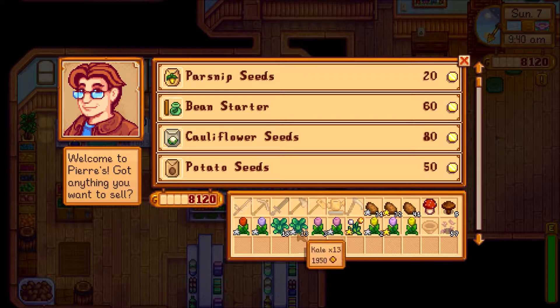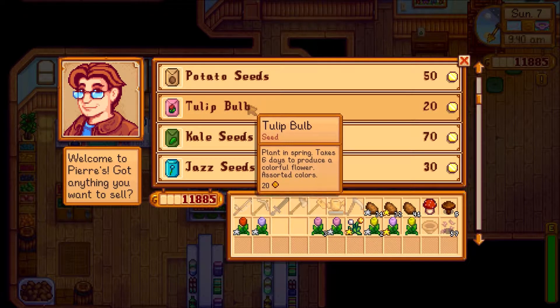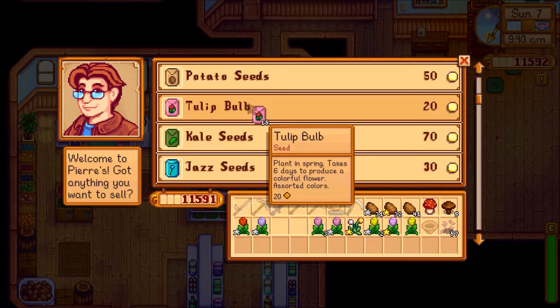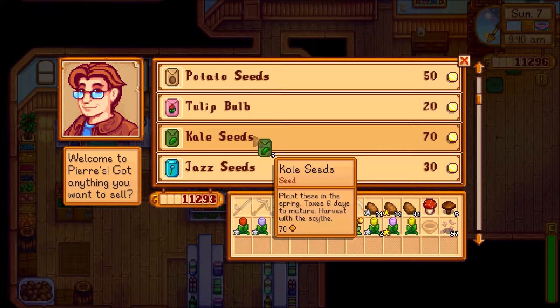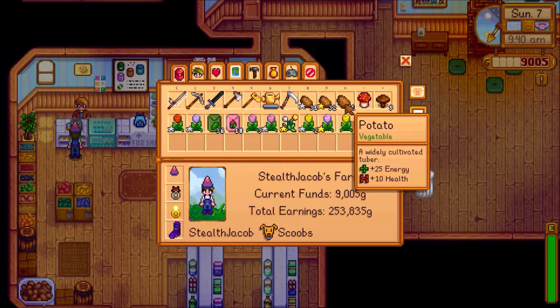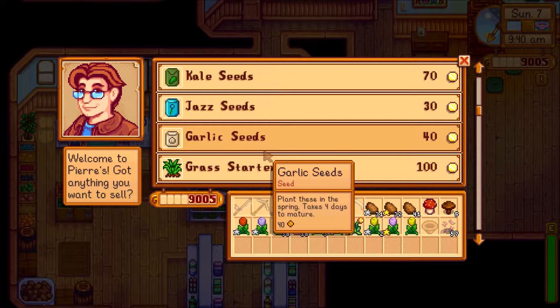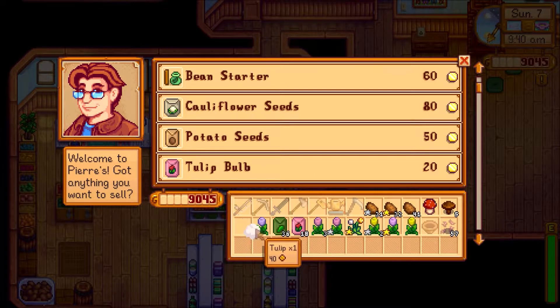I'm going to sell — I can sell these straight to Pierre, so that's helpful. We want 18 of these and then 36 kale. Potatoes — we have 104. Okay, that's a lot. 104 potatoes. I'm also just going to sell these.